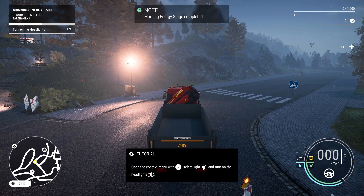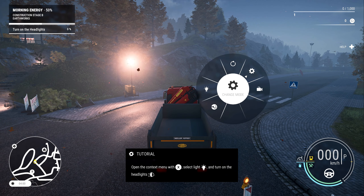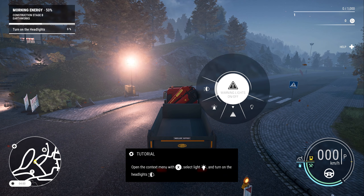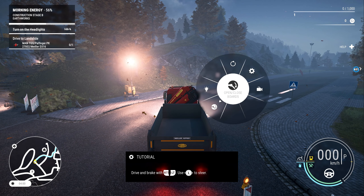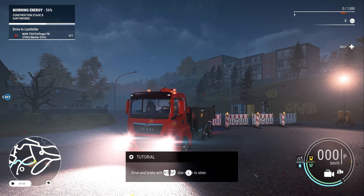Once we're in a vehicle, hitting X brings up an interface. We can do things like turn our lights on — headlights, beacons, warning lights and hazards, or turn everything off. I'm going to turn on my headlights and then turn on my beacons just for a laugh. Yes, that looks pretty tasty to me.